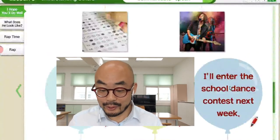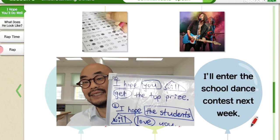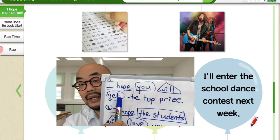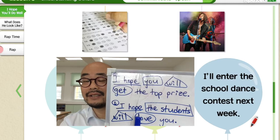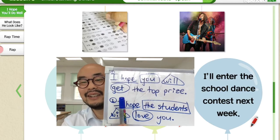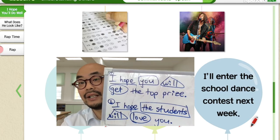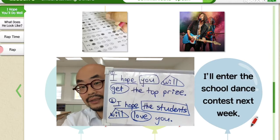Last one: I'll enter the school dance contest next week. I have two answers. I hope you will get the top prize — 최우수상을 너가 받는 것을 바란다. And: I hope the students will love you — 학생들이 너를 찐팬으로 되기를 원한다. So love here doesn't mean romantic love — it means they become big fans, they really like you.